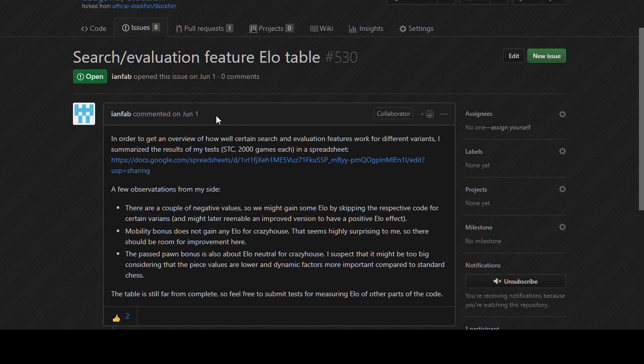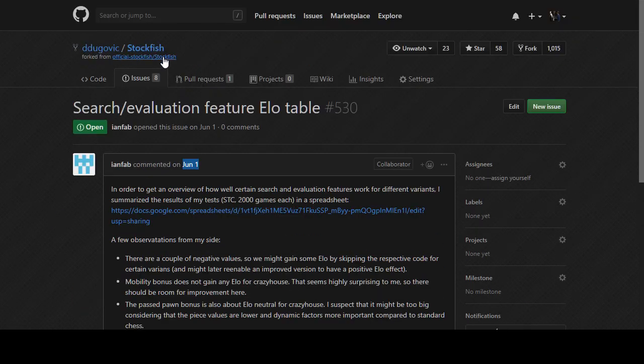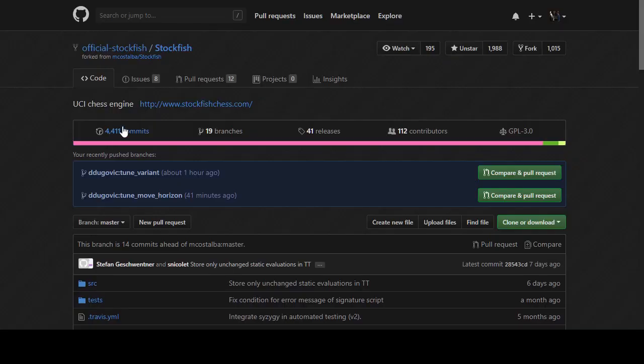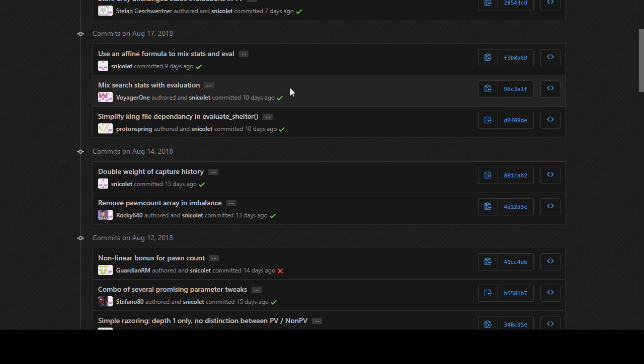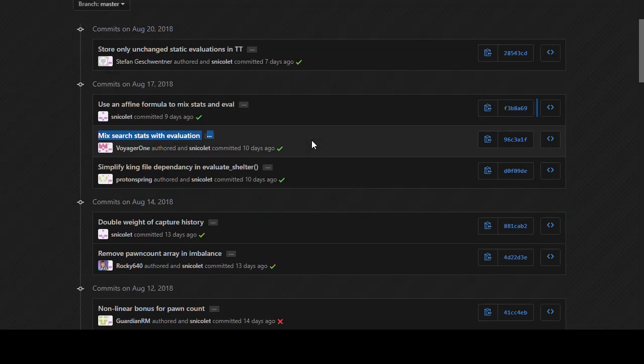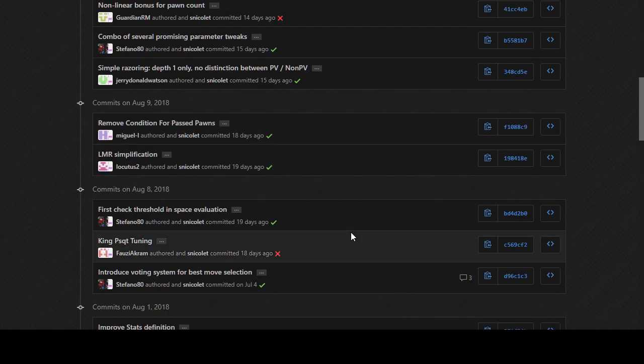This feature ELO table was done about three months ago - and I'm curious whether in those three months anything upstream has changed that would rock the boat. We're completely changing the weights of capture histories, mixing search stats and evaluations, and defining affinities for mixing stats and evaluations. A lot of things are changing out from under us, including late move reduction being done differently than it used to be.